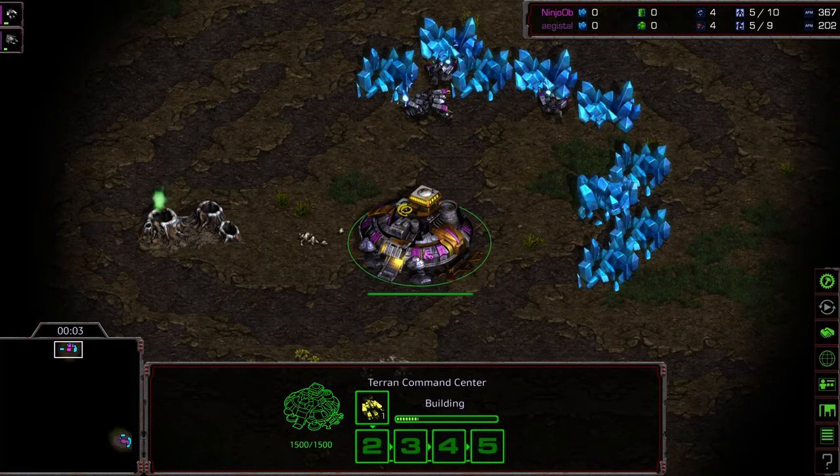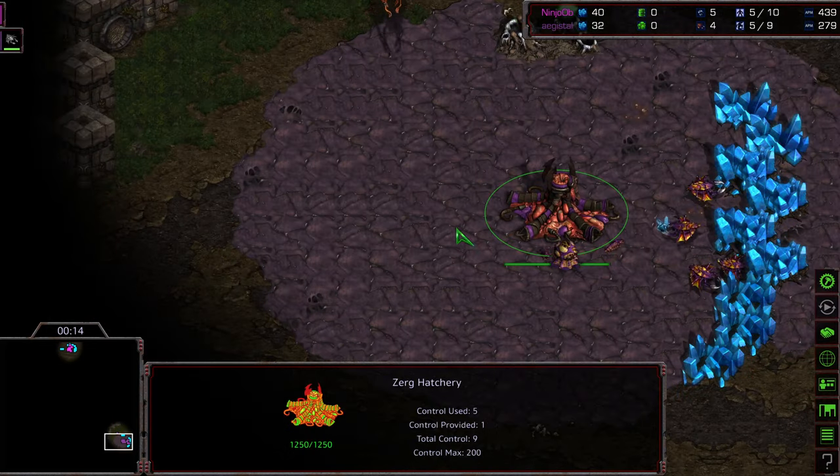Hey guys, welcome to game 2 between Ninjaob and Agisil. Agisil taking game 1. Ninjaob at the 12 o'clock location as the pink Terran, bottom right hand corner we have Agisil as the purple Zerg.